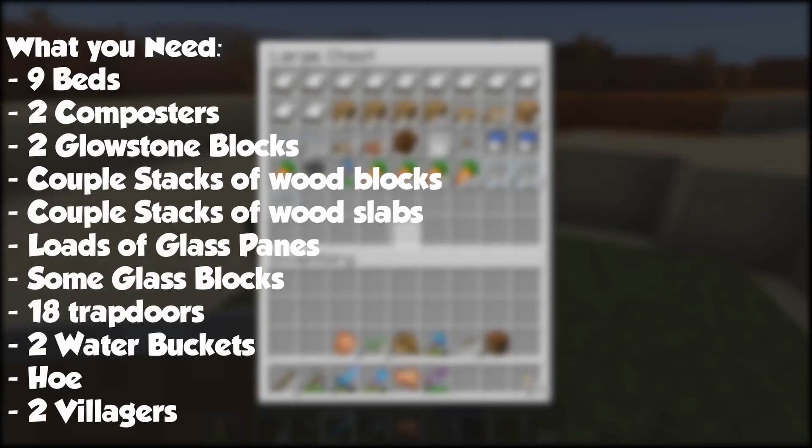For this build, you'll need 9 beds, 2 composters, 2 glowstone blocks, a couple of stacks of wood blocks and wood planks, many glass panes, some glass blocks, 18 trapdoors, 2 water buckets, a hoe, and 2 villagers.